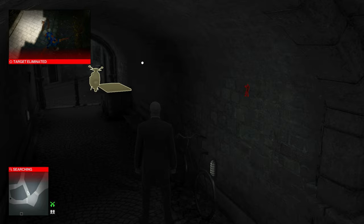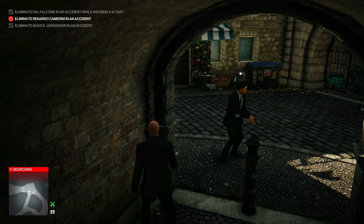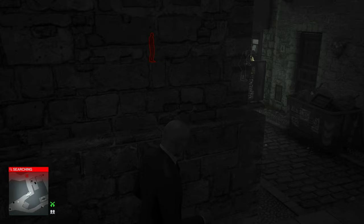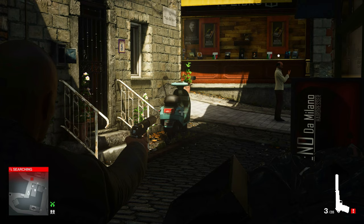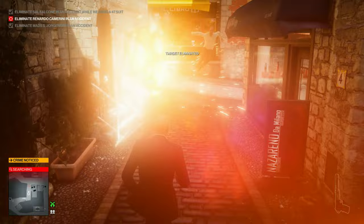Once this bodyguard walks by, we can run freely down there without anybody noticing or seeing through our disguise. Run right behind that guy — don't have to worry about him seeing anything. Take one shot at the gas tank of this moped to distract our last target over there, and we'll just unload a whole bunch of bullets into there to make sure it blows up. Then we can run to the boat exit in the harbor.